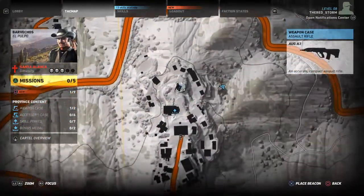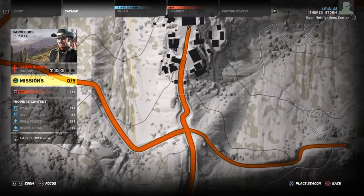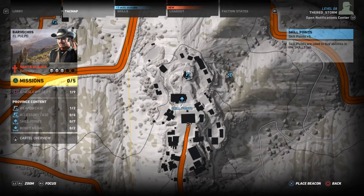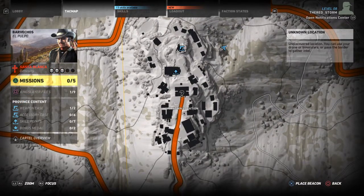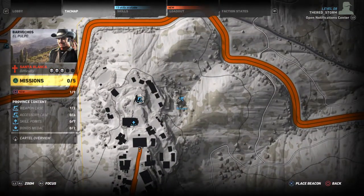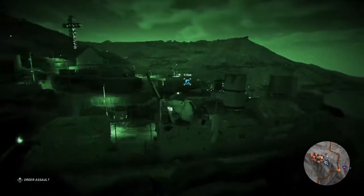There are two ways of getting in: one by aircraft and two by land vehicle. With the land vehicle you have to go through literally hell because this is a Santa Blanca base, so I would highly recommend going in by air, parachuting in, and then grabbing this weapon. That's exactly what we're going to do, minus the parachutes.